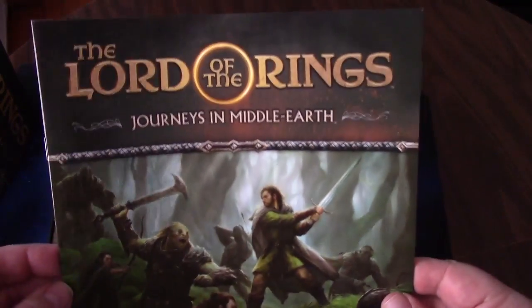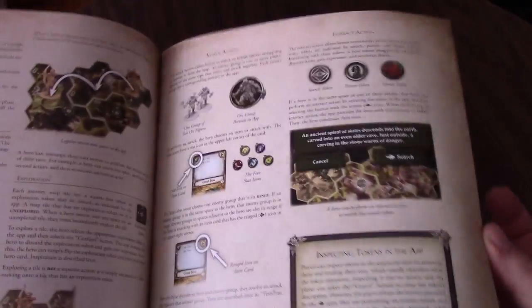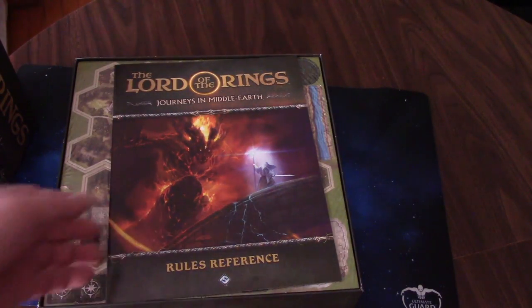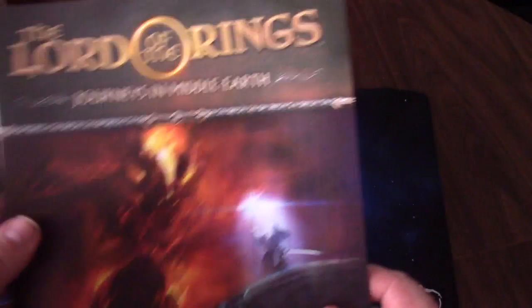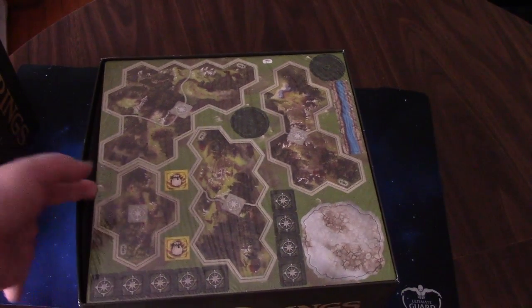We have our Learn to Play book — take a look at that artwork, it is freaking amazing. It breaks down all the components and what the tiles mean. I can't wait to play this; I've been waiting for this for so long and was super excited when it was announced. We also have our Rules Reference book with Gandalf and the Balrog on the cover — pretty awesome graphics as well. Fantasy Flight usually does really good with their rulebooks, so I'm sure it's going to be very, very good.